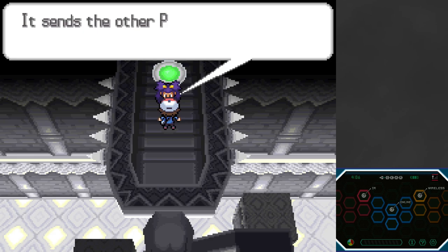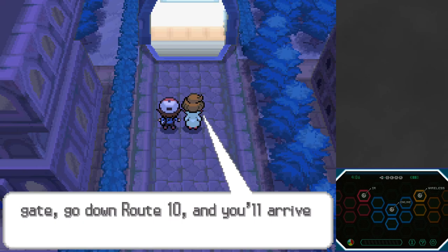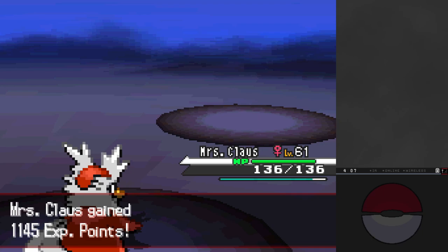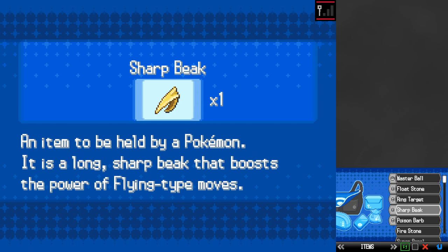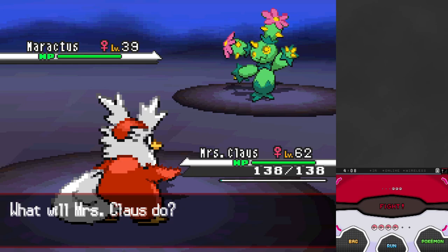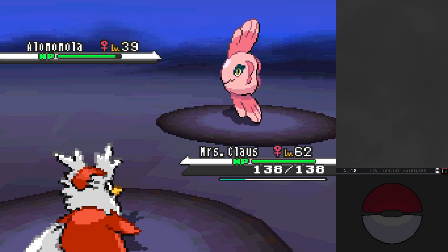Something worth mentioning is that TMs are reusable in Generation 5, which is huge. Even though HMs are permanent, we can essentially have four different moves for every single trainer starting this generation. The ability to almost fully customize your moveset for each individual battle is so much better than previous generations. In Shedinja I wasn't able to teach X-Scissor until the last battle because I needed moves like Return and Sunny Day that I only used three or four times the entire run.